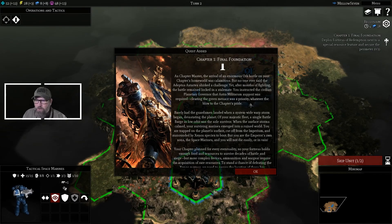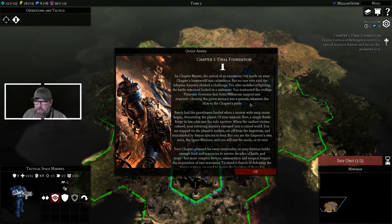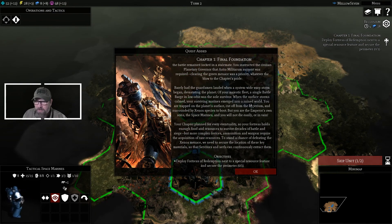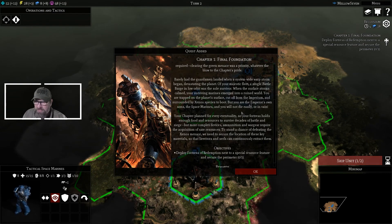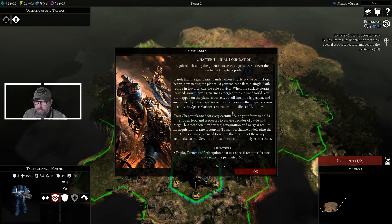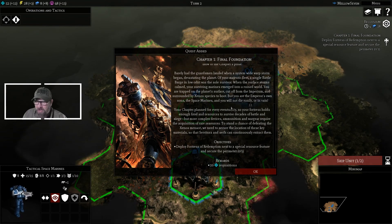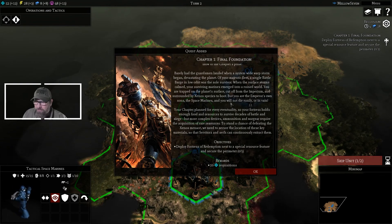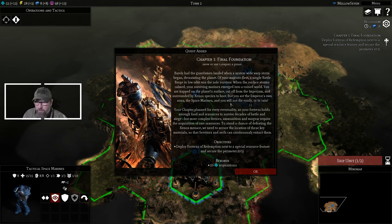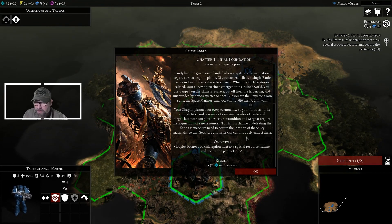As chapter master, the arrival of an enormous orc horde on your chapter's homeworld was calamitous — but no one ever said the Adeptus Astartes shirked a challenge. After months of fighting, the battle remained locked in stalemate. You instructed the civilian planetary governor that Astra Militarum support was required — clearing the green menace was a priority. Barely had the guardsmen landed when a system-wide warp storm began, devastating the planet. Of your majestic fleet, a single battle barge in low orbit was the sole survivor. When the surface storms calmed, your surviving marines emerged into a ruined world — trapped on the planet's surface, cut off from the Imperium, and surrounded by Xeno species to boot.